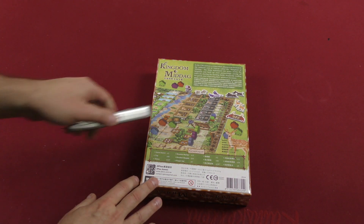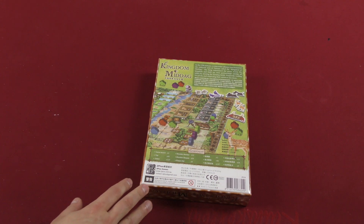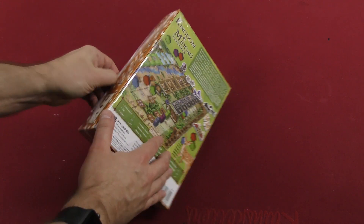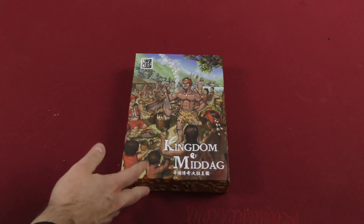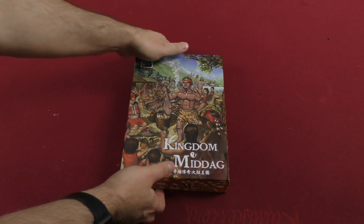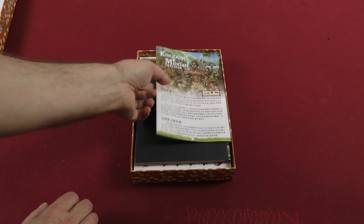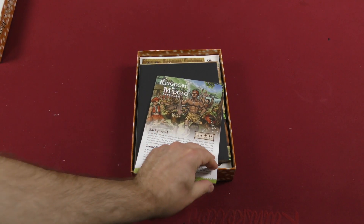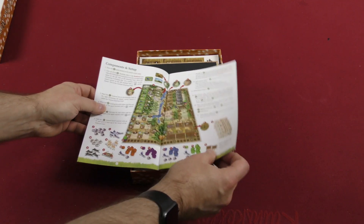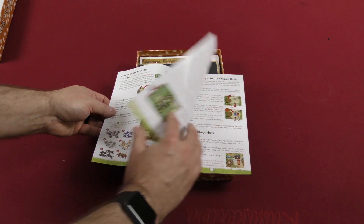It's an intriguing looking box. Let's take a look inside and see if we can get an idea of what this game is about. It's already intriguing in the play time — don't see a lot of games in that 15 to 20 minute time range. We've got our rule book here; we'll focus on the English side. Got our components and set up here, a nice illustrated example of how the board is set up.